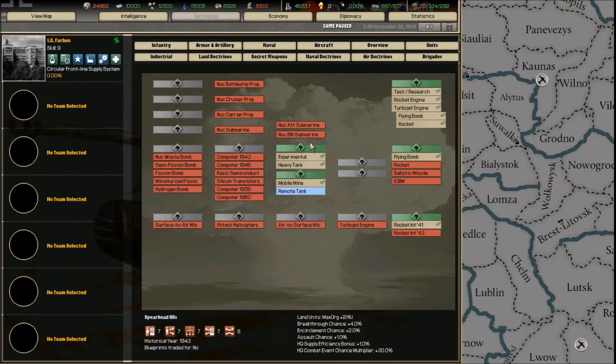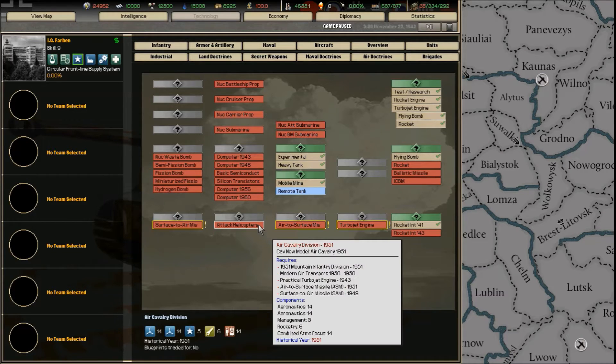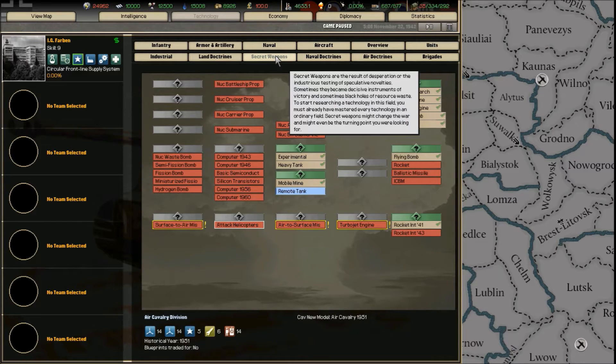Secret weapons are intertwined with the game — various technologies unlock them at various times. You can discover the hydrogen bomb in 1951, ICBMs, and attack helicopters. Vital field secret weapons can give you an advantage in certain fields that you would not normally have had.